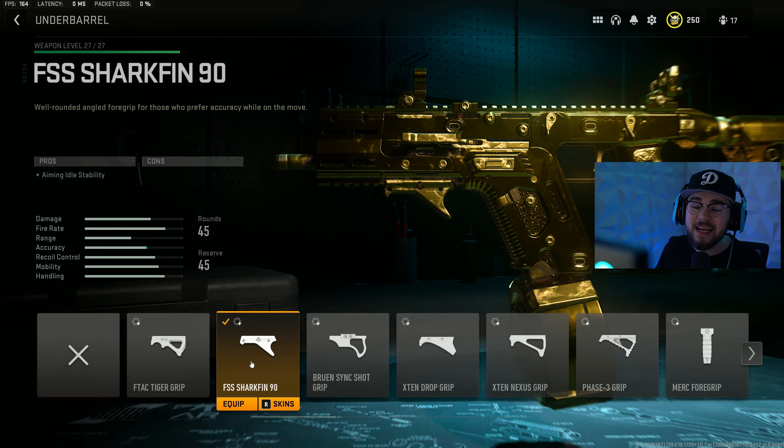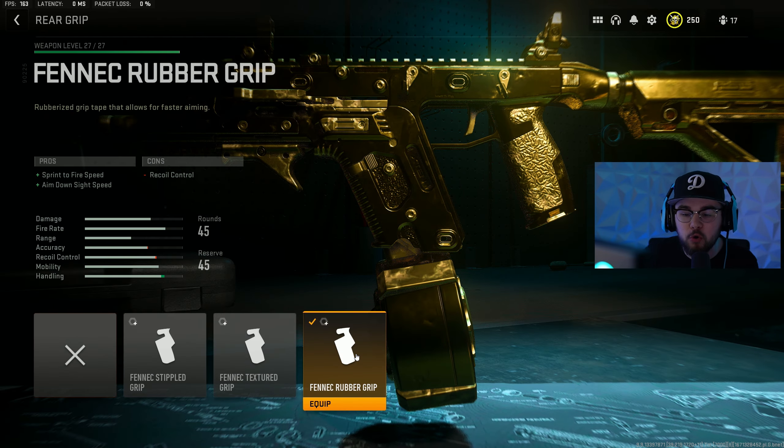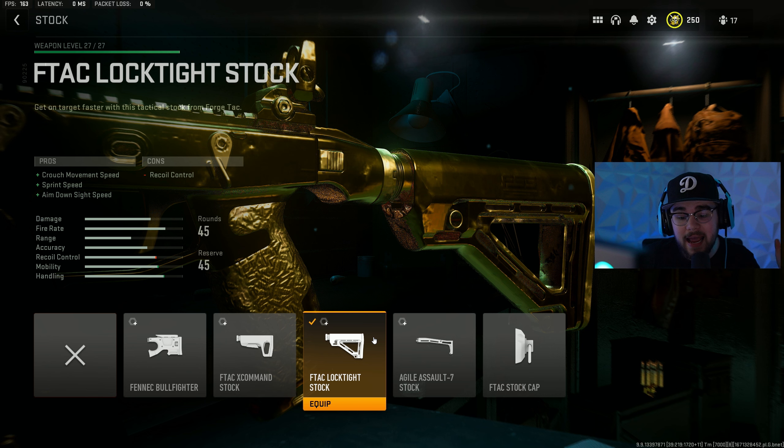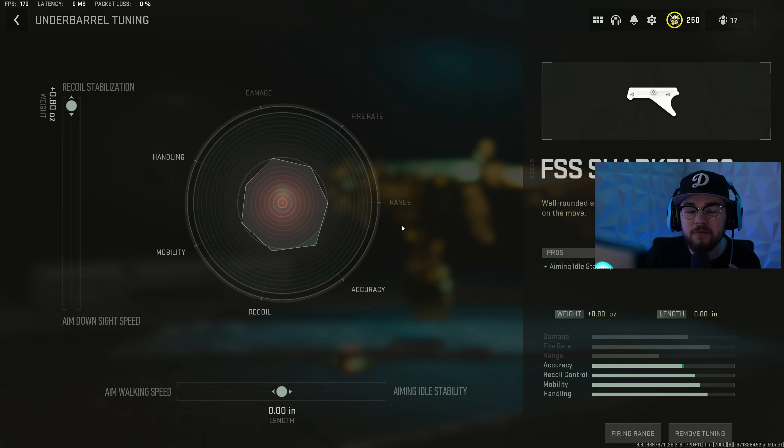For the Fennec SMG: attachment one is the FSS Shark Fin 90 underbarrel for aiming auto-stability, since the Fennec's crazy fire rate causes it to bounce. The Fennec Mag 45 gives you 45-round capacity. The Fennec Rubber Grip rear grip gives sprint-to-fire speed and ADS speed. The F-TAC Lochite stock gives crouch movement speed, ADS speed, and sprint speed — mixing perfectly with the rubber grip. The VLK LZR 7MW laser gives ADS speed, aiming stability, and sprint-to-fire speed.